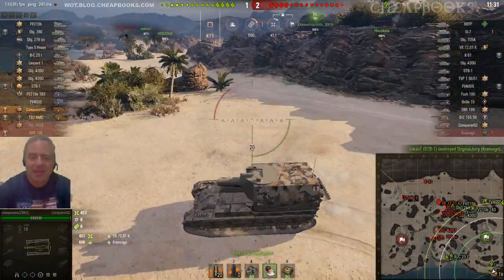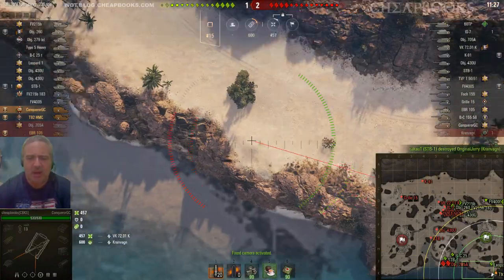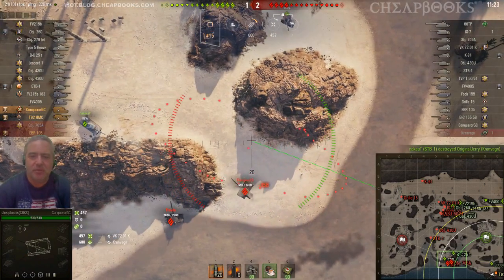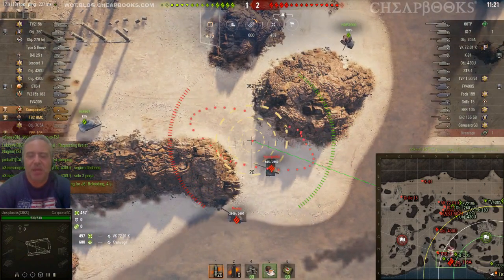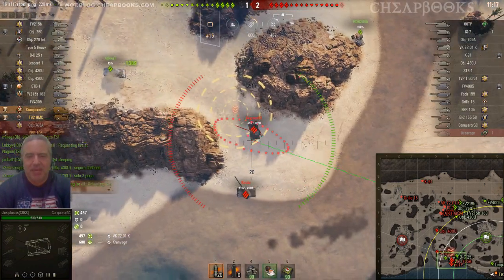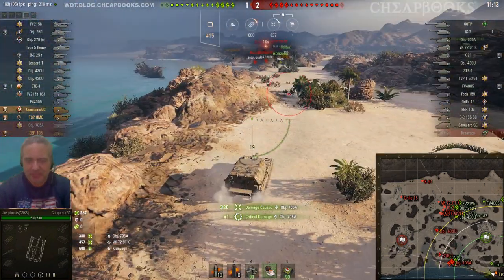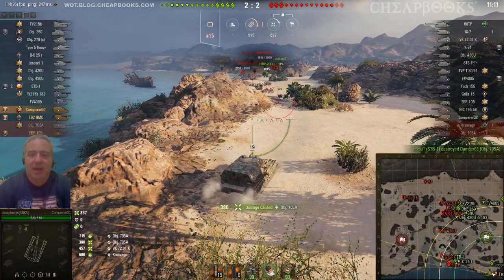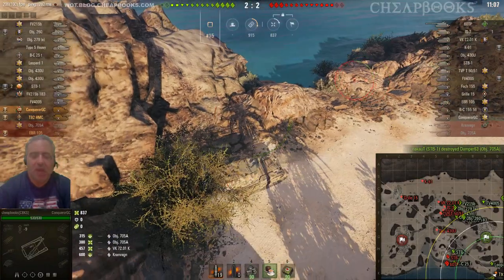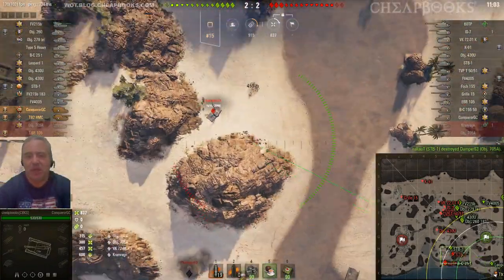I did get a gun mark for this vehicle — it has one gun mark on it right now. In order to get the gun mark, I made a few changes: I used premium rounds, stopped going after heavy tanks, started going after mediums and lightly armored tanks, and went after high hit point vehicles instead of low hit point vehicles. When I did that, my average damage jumped up dramatically and I got the first gun mark easily.